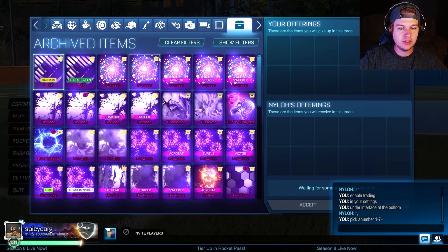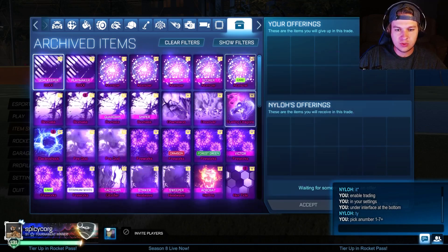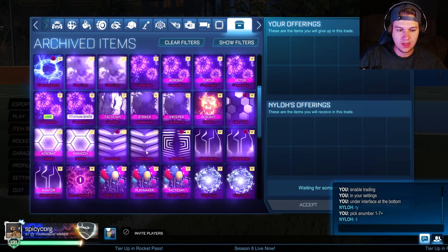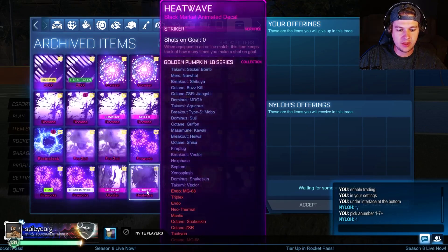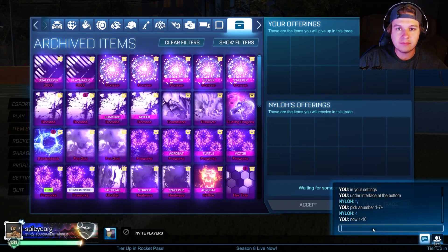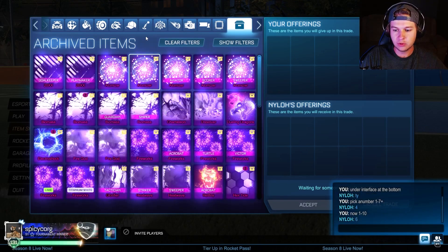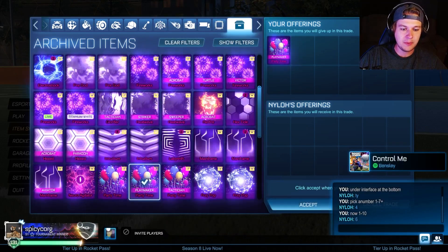Next person up — Nylo, pick a number one through seven. Dueling Dragons has moved to seven and two. They pick four, right in the middle. Heatwave is the highlight of that column. Now one through ten — hopefully they go with four again since there's a Striker Heatwave in there. They go with six: one, two, three, four, five, six — it's a Playmaker Party Time! Pretty good, not as good as a Striker Heatwave, but can't complain.